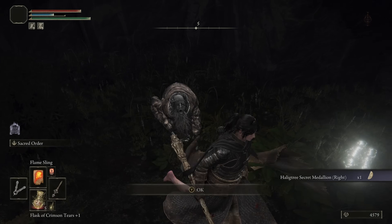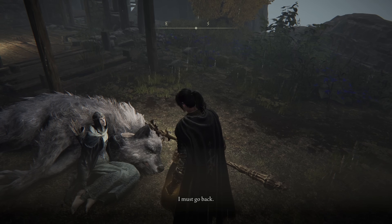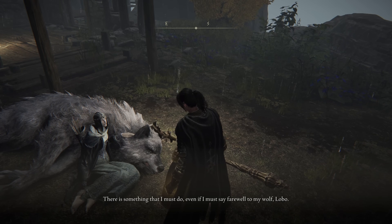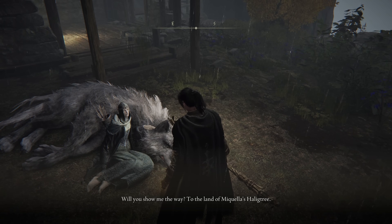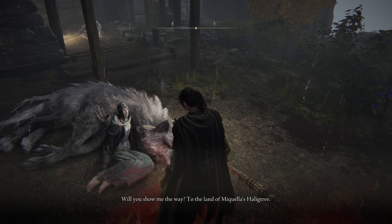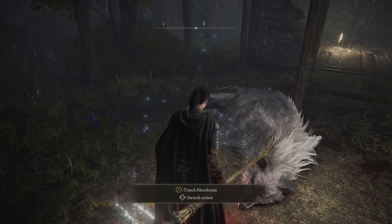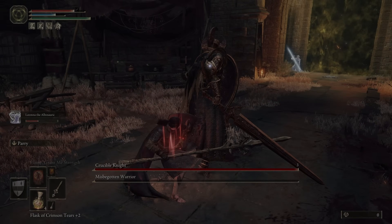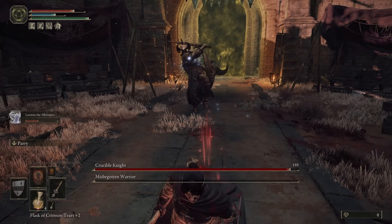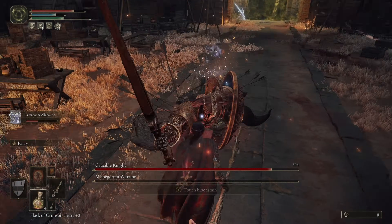Here's a fun fact: Jennifer English was the voice actor of Shadowheart in Baldur's Gate 3 and also the voice actor for Latenna. It felt very fitting that Shadowheart would take Latenna along on her adventure. In order to do so, we had to meet Albus the Albinauric who gave us one half of the Haligtree Secret Medallion. Returning back to Latenna, she had one request — to be shown the way to the Land of Michella's Haligtree. After saying goodbye to her wolf Lobo, she joined us on our adventure.